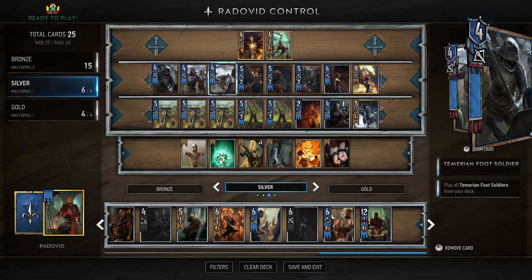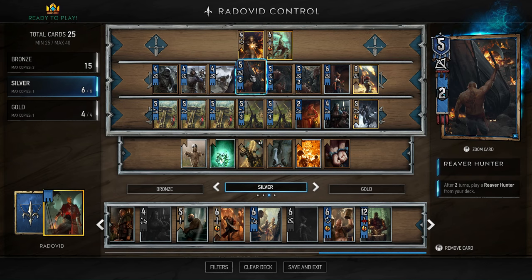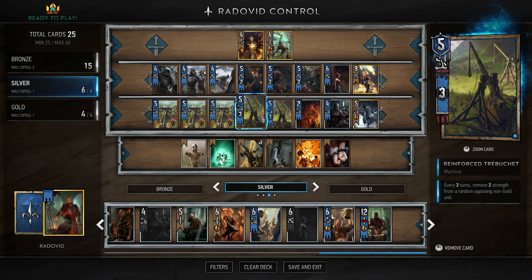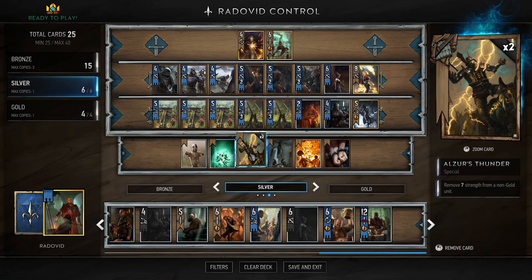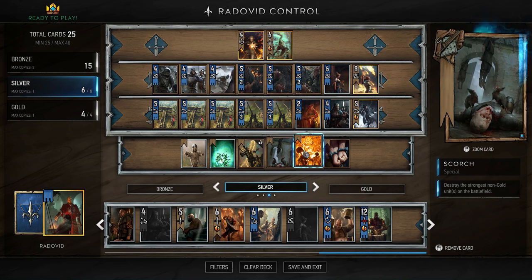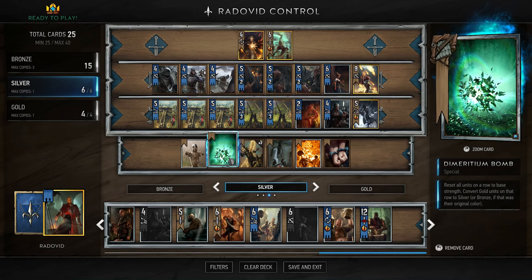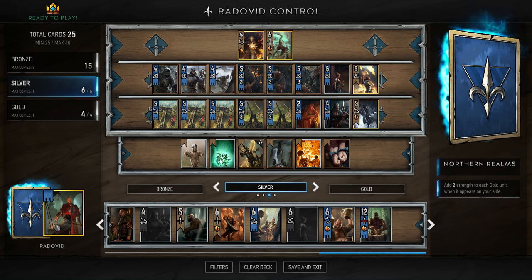You can use Priscilla to play cards and then Decoy her to play more cards. For strength, Temerian Foot Soldiers — play one and it plays all three, so that's 12 strength on the board. It also thins your deck to help you find your control cards. Similarly, Reaver Hunters start to thin your deck after two turns. Reinforced Trebuchets every three turns remove two strength from a random opposing non-gold unit. Ballistas deal more damage, Elza Slanders remove seven strength from a non-gold unit, and Epidemic destroys the weakest non-gold units on the battlefield.